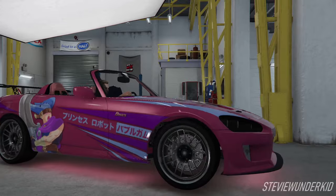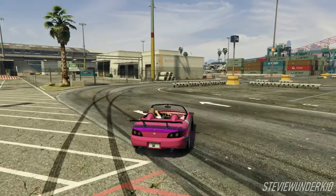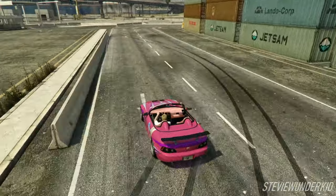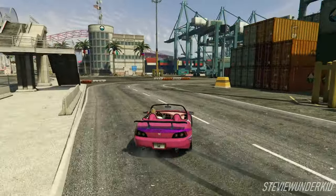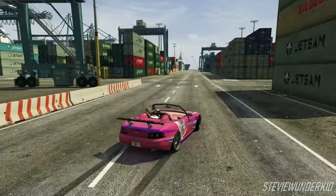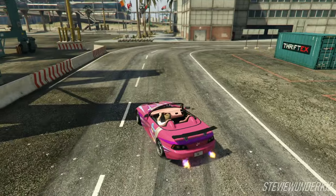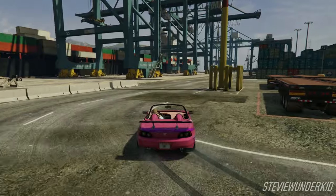And yeah, guys, those are all of the modifications you'll need to turn the Dinka RT3000 into Suki's Honda S2000 from Too Fast Too Furious. Now, even though the final product isn't perfectly matched to her car, this is the best match we can achieve in GTA V. I hope you guys enjoyed this replica build and found it helpful. If you did, feel free to drop a like on the video, leave your feedback in a comment down below, and also consider subscribing if you want to see more replica builds like this one. If you guys have suggestions for future builds or other content you'd like to see, don't hesitate to let me know. With that all said, I hope you guys have a great day and I will see you in the next video.